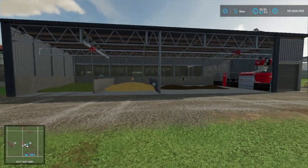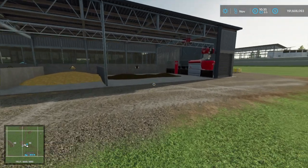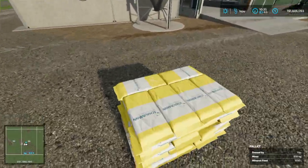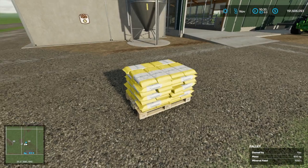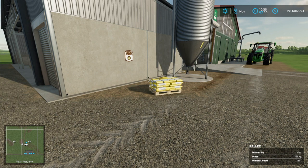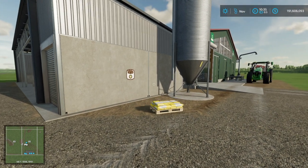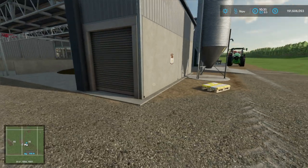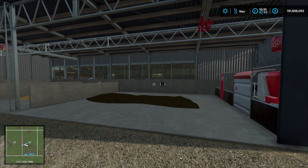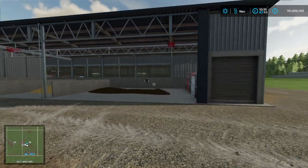However, there's also a fourth ingredient you need in order to use this robot feeder, and that goes over here on the end — it's this pallet of mineral feed. You'll need these. Just put it close and it auto loads in. Once you have all four ingredients, at the start of the next hour the feeder will start working and it will automatically feed the animals.